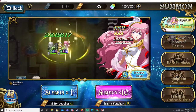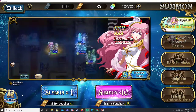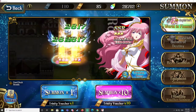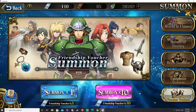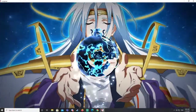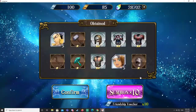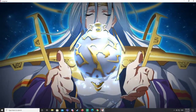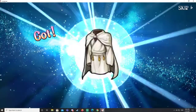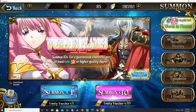Today I'm just going to be summoning on the new Rosenseal and Clotera banner, which is very hotly anticipated because Rosenseal is very meta-defining. I really want to get a bunch of copies of Rosenseal so I can max her out as soon as possible, and I also want to get at least one Clotera, because I kind of want to build him up - I think he's kind of cool.